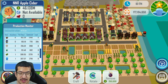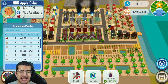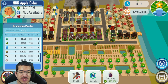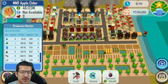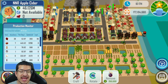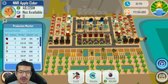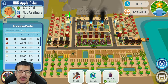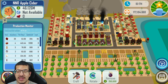As for sugar, it's doing 93 sugar per hour — only one sugar per apple cider, so that's enough for over 90 apple cider per hour. Looking at glass bottles: 89 glass bottles per hour, enough for 89 apple cider per hour. And then yeast — it's two yeast per apple cider and it's making about 167 yeast per hour, which is roughly enough for 83 apple cider per hour. So this design is making enough materials to produce 83 apple cider per hour.